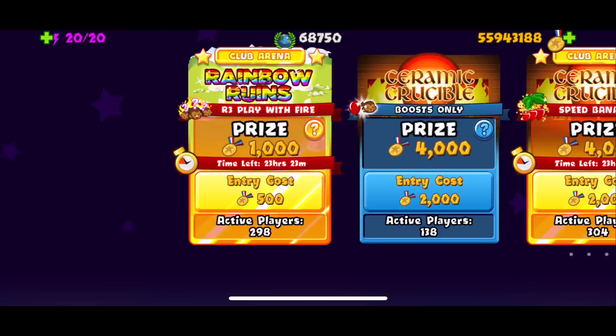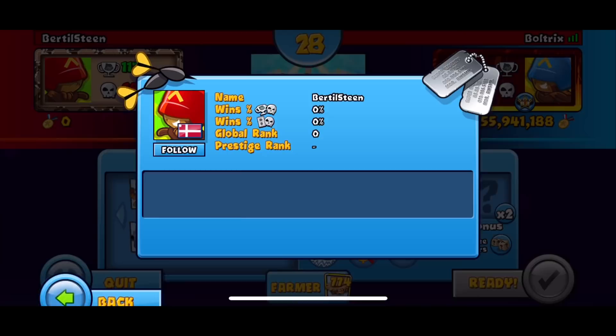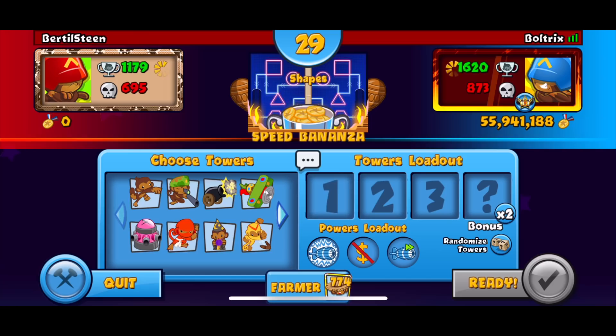We're gonna continue on and find somebody else, hoping for some good opponents. Yes, we got somebody good — he looks good. Whoa, he had like over a hundred thousand medallions and it went just straight to zero. Maybe this guy's a hacker — I have no idea. We get the map Moon Landing. I don't know this map that well, but it's all good. Let's see what we get — Shapes, once again. We keep getting the sniper and not the ice, which is kind of unfortunate.